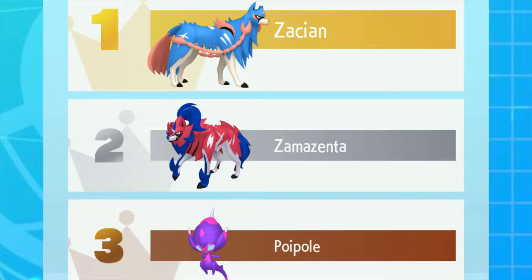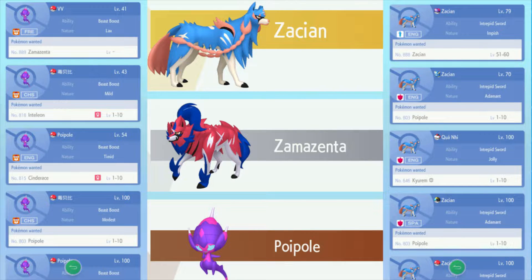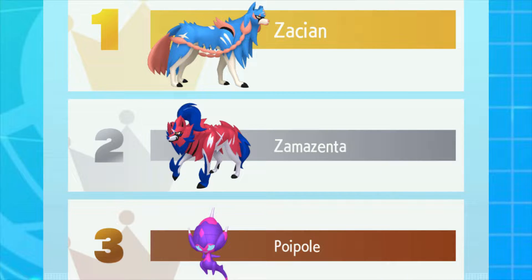Even saying this, this leads on to the problem with the GTS - people always asking for Zacian and Zamazenta, or even these ones, and putting up a common Pokemon. Or even a Pokemon that people are looking for, that they could trade something reasonable for - maybe a good Pokemon with hidden ability - but they want Zacian, or even worse, they put it up for Zacian level 1 to 10. So basically, you can't trade with me, I'm putting it up here to show off. What's the point of that? That is one of the main issues of the GTS.